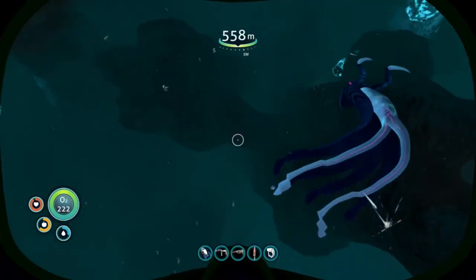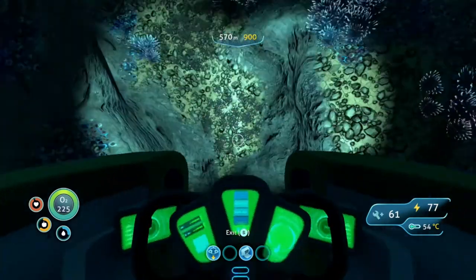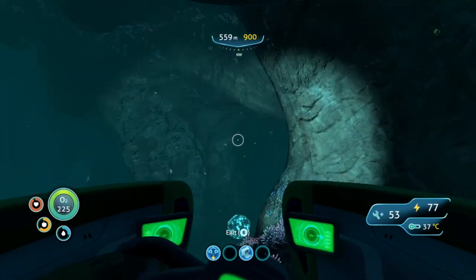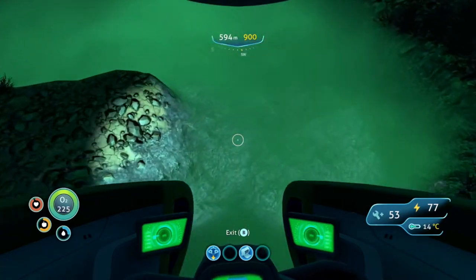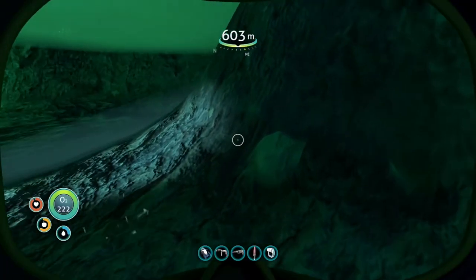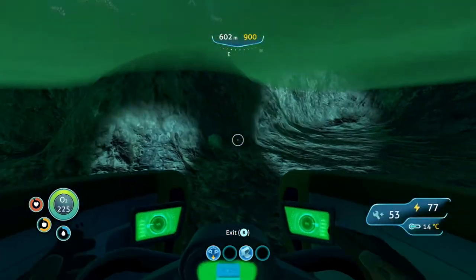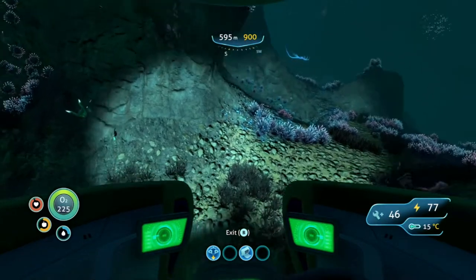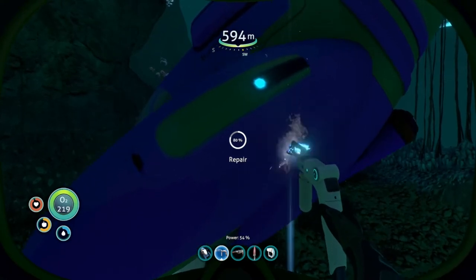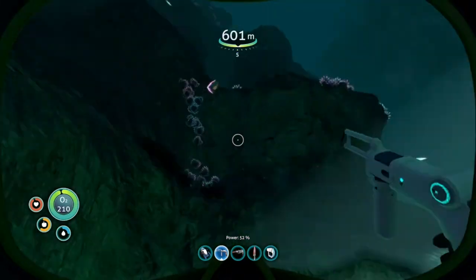Oh god, whoa whoa whoa — something surely has the scent of my blood. Integrating new PDA data. There's some gas down here. There's a floor at the bottom — those looked like I could pick them up but they're just odd textures. Back in the sea moth. Uraninite crystal — I think I need them. What are those? Jellyfish manta ray type things. They look quite big and I don't know if I like that.